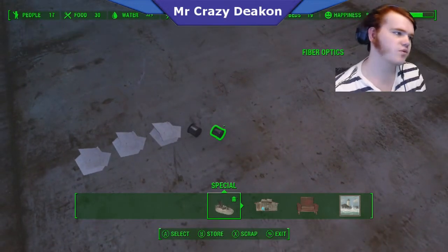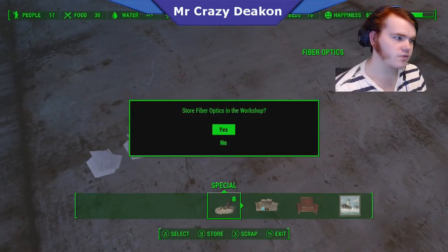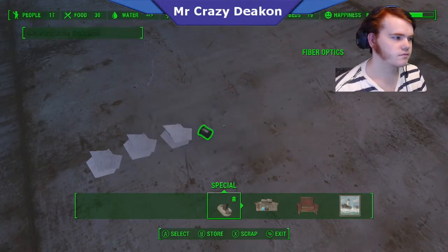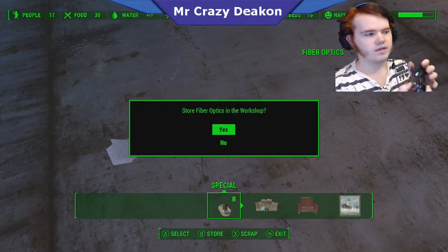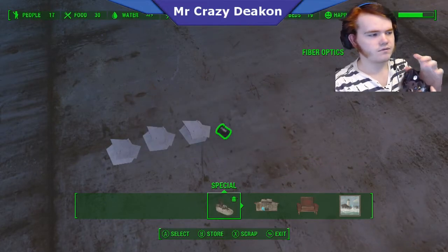You press A twice — you basically store it and get rid of it at the same time, so you get double the stuff. X, B — didn't do it right. X, B — did it right. You hit X then hold B.